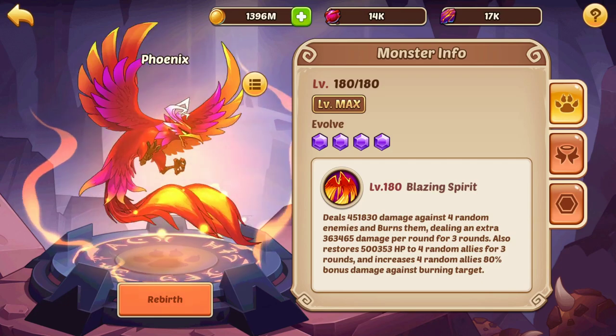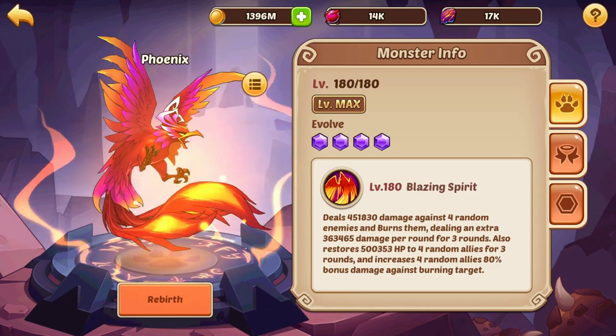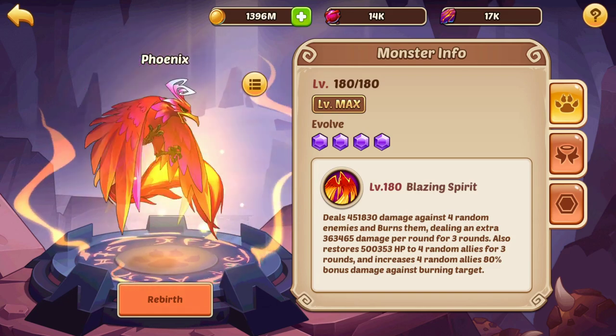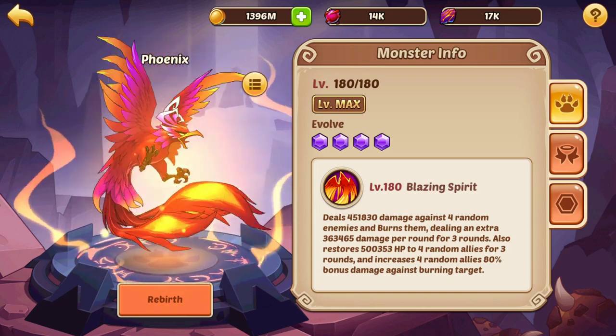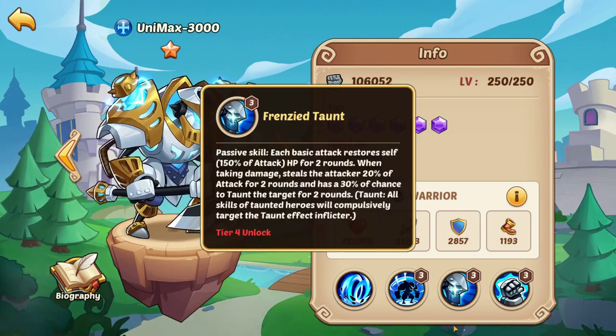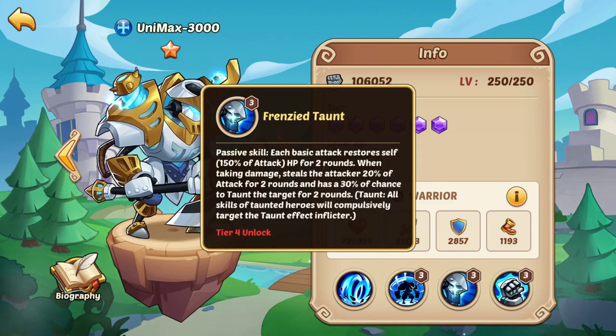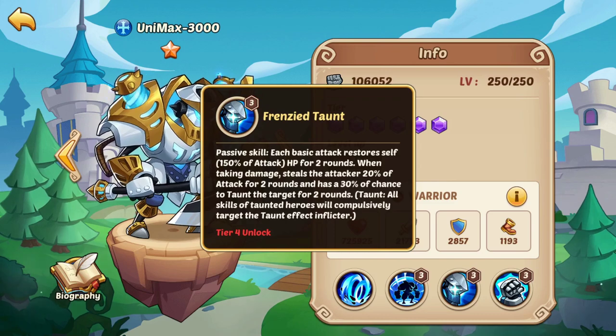So on one hand, Burn and Bleed synergizes really well with Cthuga, but if you have too much Burn and Bleed, Cthuga is going to remove it all and actually be a detriment to your team. One example of this can be seen with Phoenix, because Cthuga has a chance to remove the Burn off of opponents, which means the benefit your heroes get for dealing more damage against burning opponents is going to disappear because Cthuga has removed that Burn.